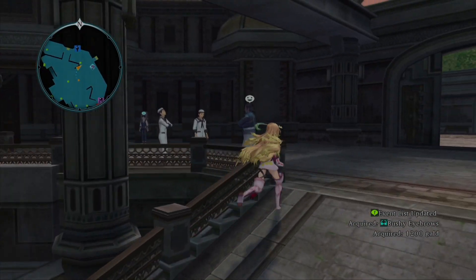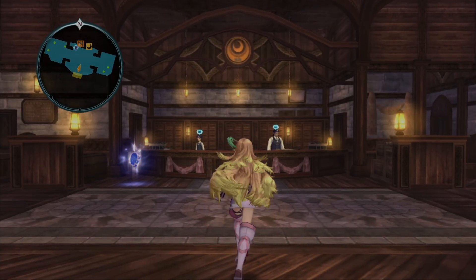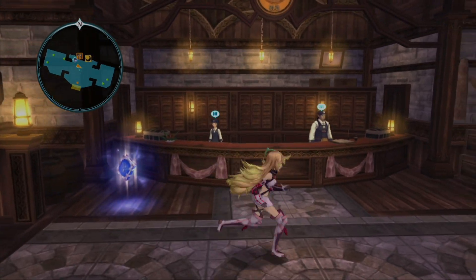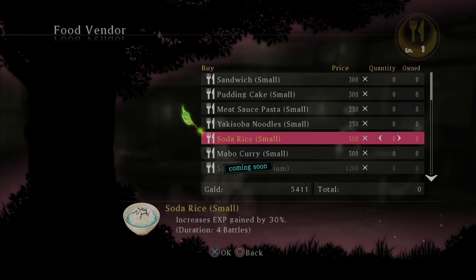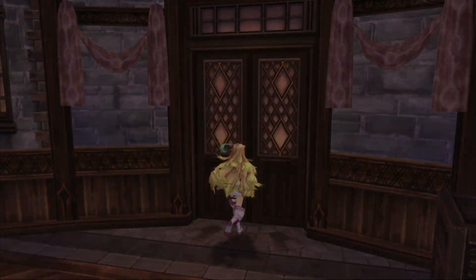Bushy eyebrows. So most of the things we're acquiring that have the little glasses symbol — like the bushy eyebrows and the sheath dagger — you can put outfit additions, like little attachments onto your character to change the character model. I don't normally like to do that in my playthroughs because I like the characters just looking like their default styles, mostly. But it's a really neat thing that most Tales of games do.